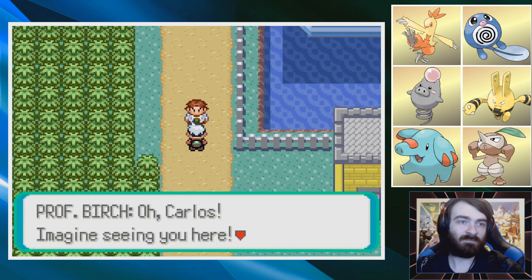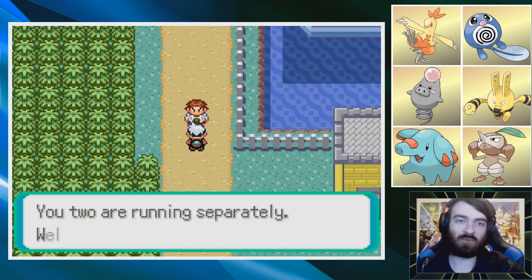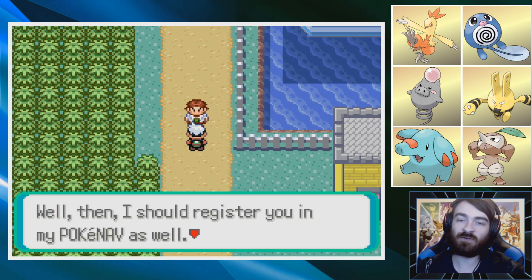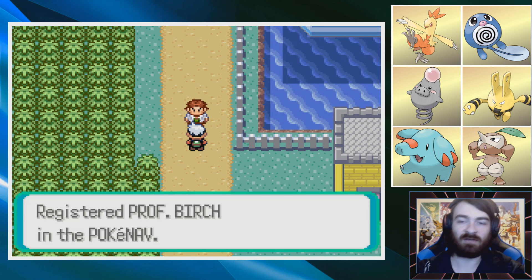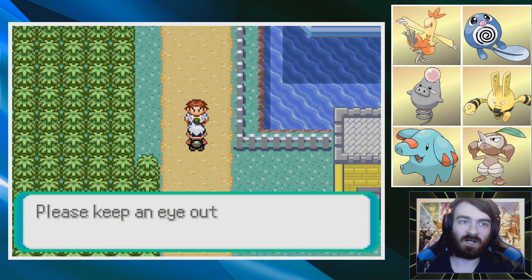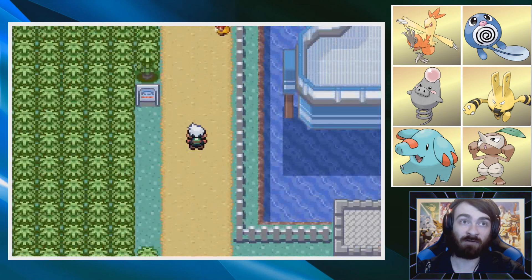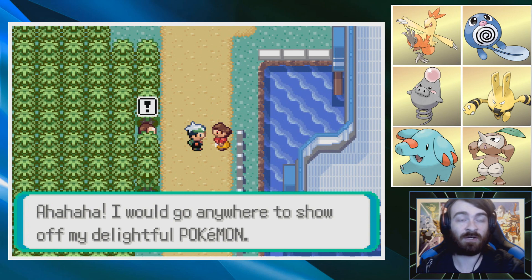Oh, first perch. Well, Carlos, imagine seeing you here. Mei has gone off — she's probably swimming through the water over there on the right. She's definitely nearby, because we're about to have a rival battle. Oh, that didn't sink in until I said it. That could be rough. I guess we're just going to go into these first battles and see how it goes.